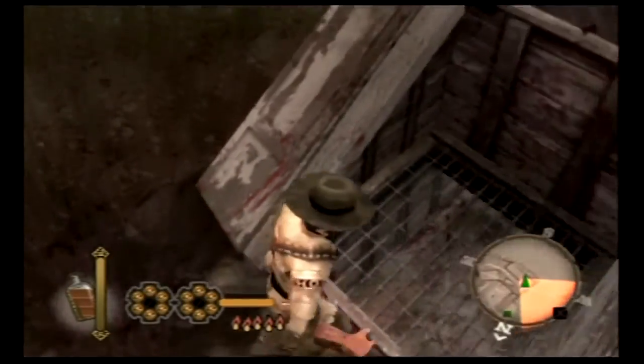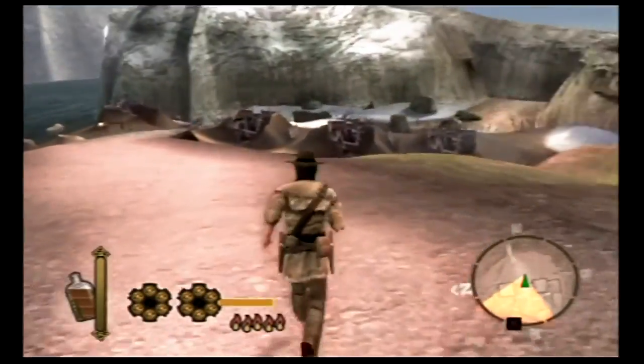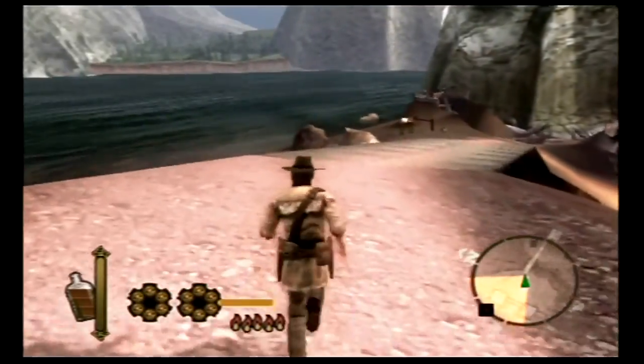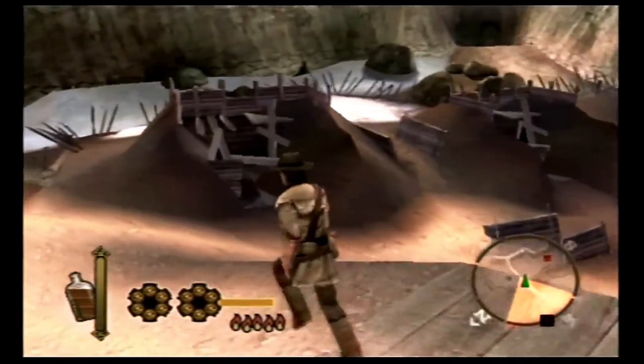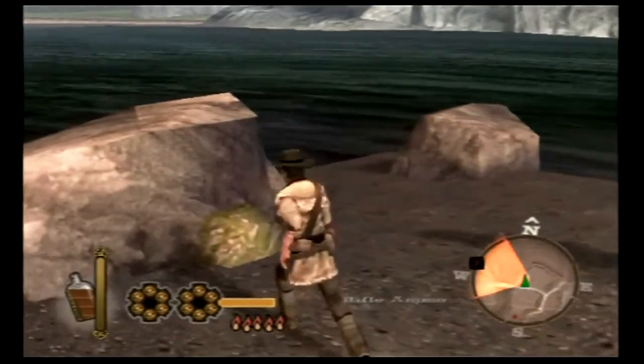The garbage chute is no longer accessible, at least from this side. You can still access it from the other entrance. The other major feature of this map is that there are still renegade soldiers out here who are loyal to Hollister, and they will be engaged in an endless scripted fight with the natives here.